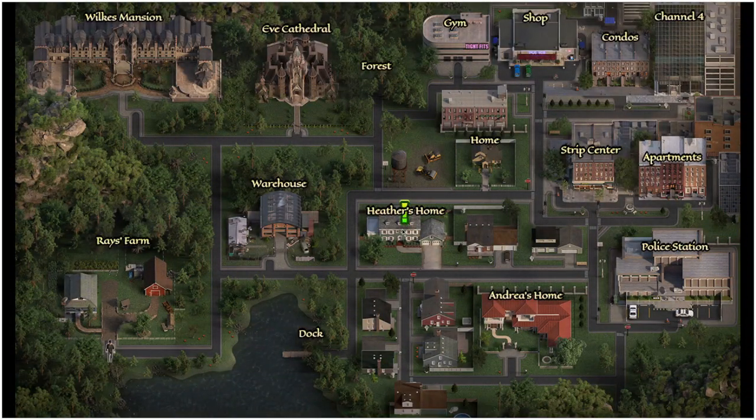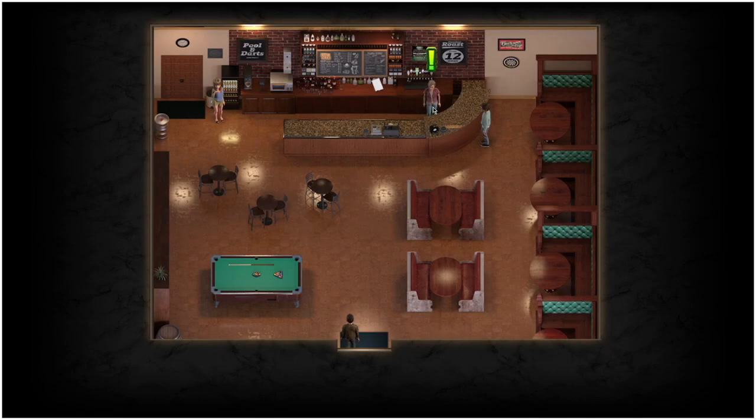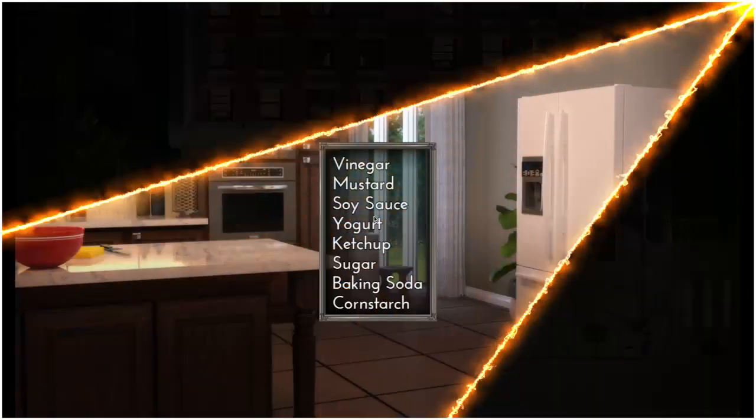From there, it's time to return back to Heather's home. You are then going to be tasked with buying some drinks. To do that, head to the strip centre, make sure you have a little bit of money on you, and enter Dick's Grill. Then go speak to the barman and purchase some red wine for $200. After you purchase the red wine, you can return back to the party. You are then going to be given a quiz about the ingredients for the meal they are making — the answers you need are cornstarch, sugar, and soy sauce.